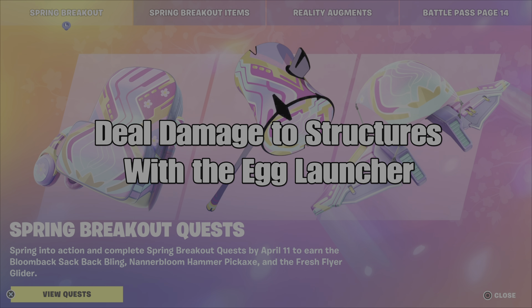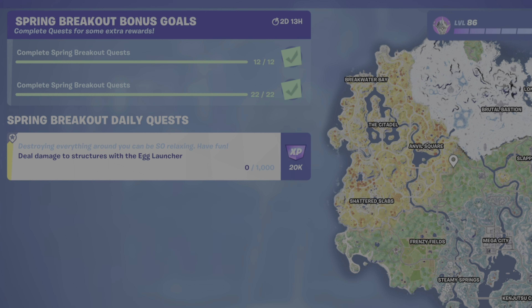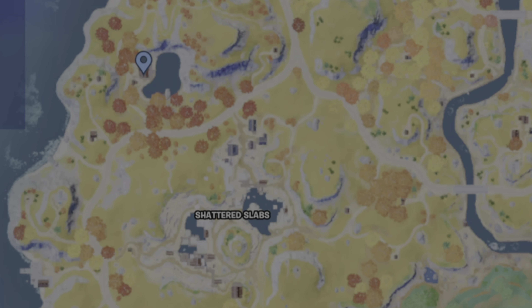I was wondering when this challenge was going to drop, and just when I thought it wasn't, here it is. All you need to do is deal damage to structures with the Egg Launcher. You can find it on the ground, potentially get it from a chest, but the easiest way is to buy it from the NPC Clutch. If you did the Spring Break challenge, you've already visited Clutch — located right at this forge beside the pond, north of Shattered Slabs.